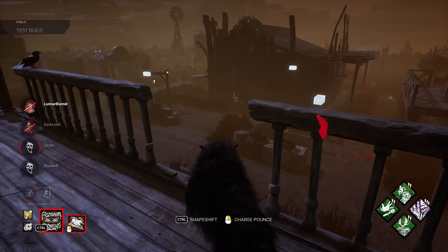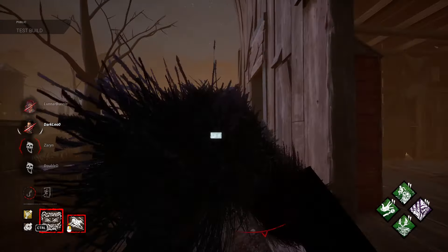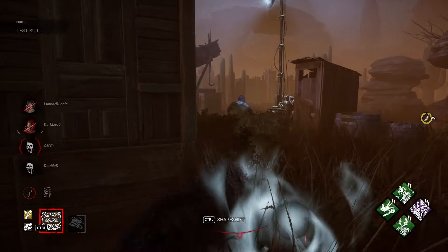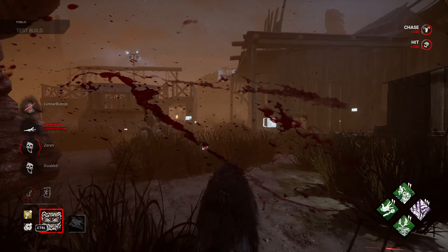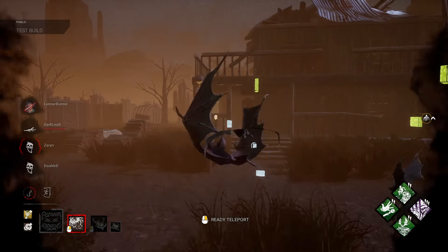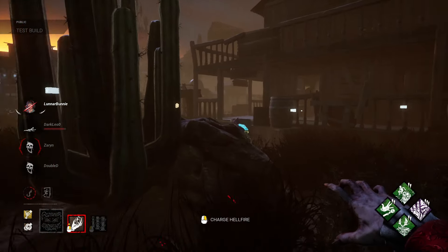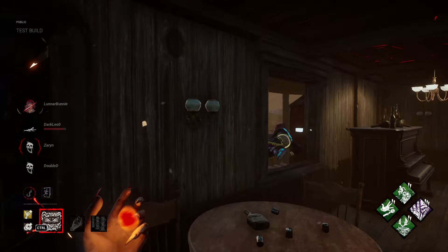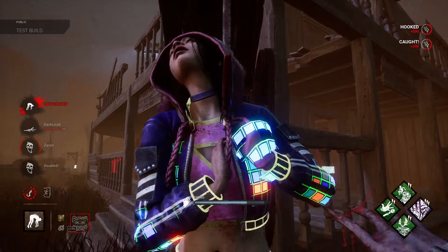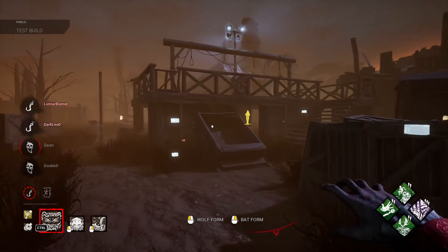I'm actually going to go for him because I think he's an easier target right now. He's going to go through the window, so I can just go around. I just have to get to whatever gate before she opens it — which should be okay with the bat. Hellfire doesn't go through walls — it has to go through a window or a pallet, it's a little weird. Fang is hooked, he's over here — perfect. Boom, 4K! Hell yeah.